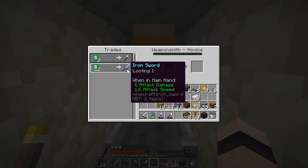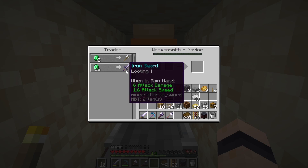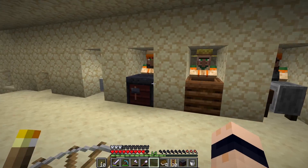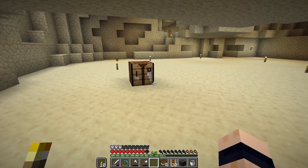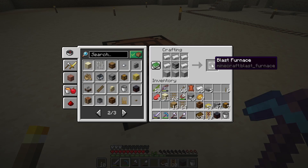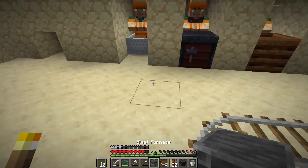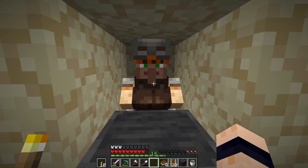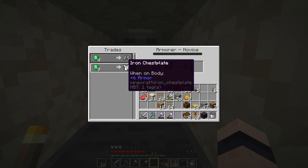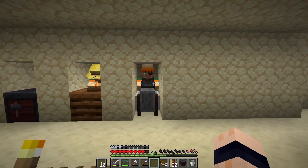Obviously you can get the weaponsmith to give you diamond stuff as well. There's also two more important ones. A blast furnace is made with five iron ingots, a regular furnace in the middle, and three smooth stone blocks on the bottom. This is good for smelting raw ores like iron and gold, and it's also the workstation for the armorer. The armorer just took it straight away — because this gives us the armorer, and as you can tell he gives you armor. At the moment just iron, but eventually you can get a full set of diamond armor.